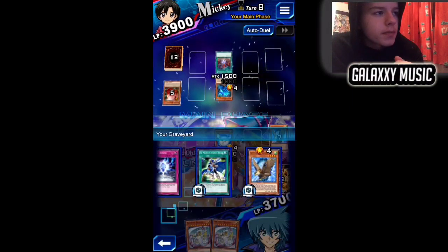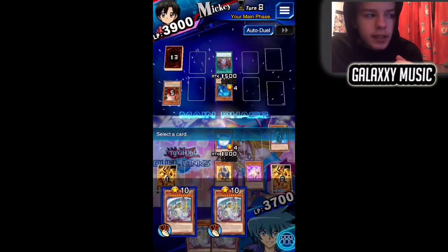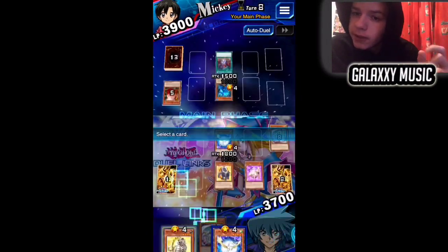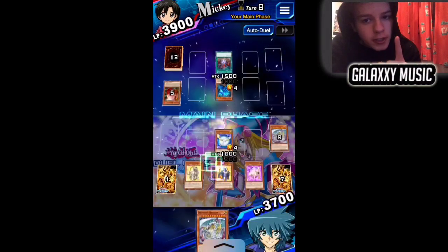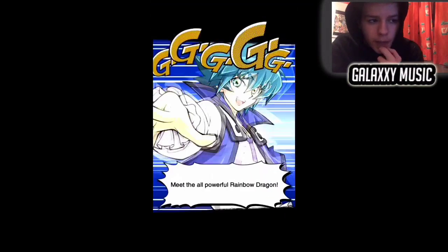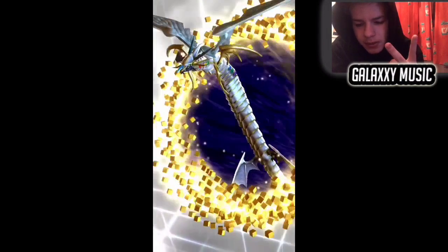They switched mine to defense too, then on their turn they couldn't attack. They activated an effect that negated my Rare Value activation. So I changed Rainbow Over Dragon back to attack position and direct attacked for 5800. This deck can do wonders regardless, it's a really fun deck.